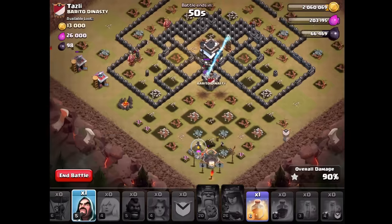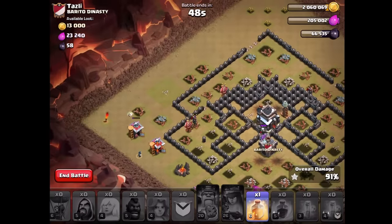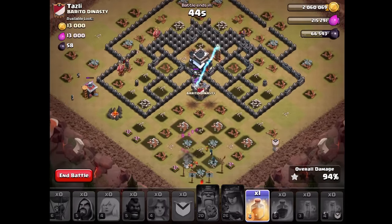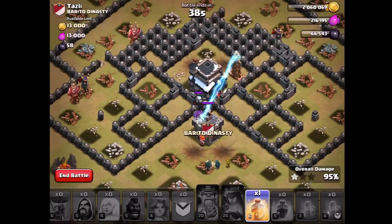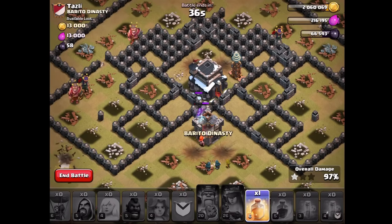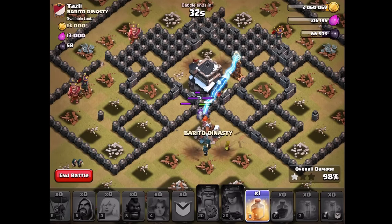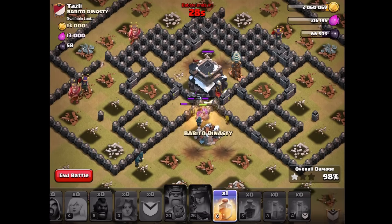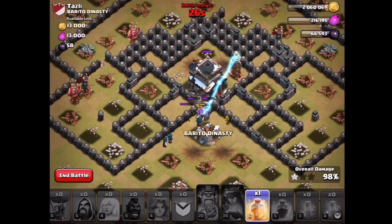I suppose that's one of the challenges you can get. I've got Valkyries that need to go and save the day now, and I've got a heal spell so this should be okay - although they need to break through. I've got a swag spell if that counts for anything. I'm going to get the three-star, but jeez.